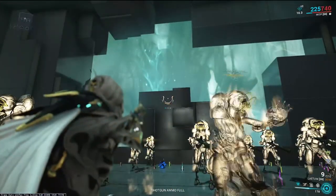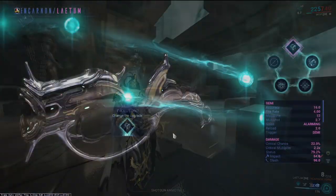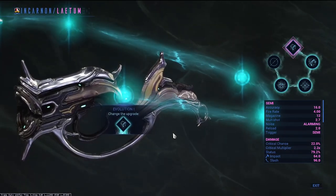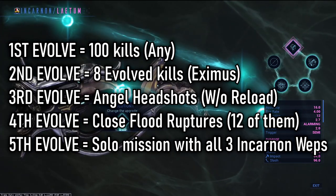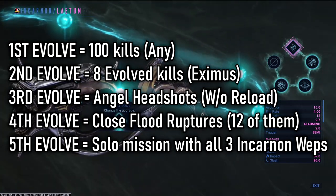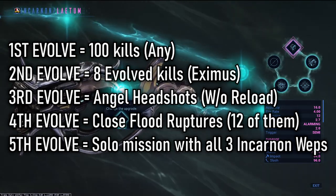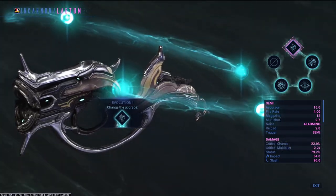For the Latem, it requires headshots to build up and charge the incarnate transmutation. Each of the five stages of evolutions will require challenges to unlock them. These can be things like kills, eximus kills, headshots on angels, or even closing flood ruptures. I've got most of them done except for the final evolution, and there will be different challenges for you to unlock along the way during each stage.